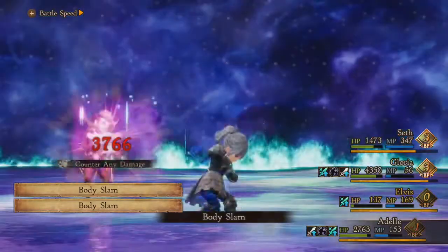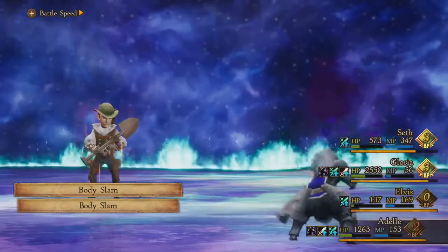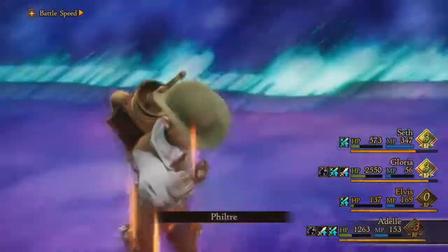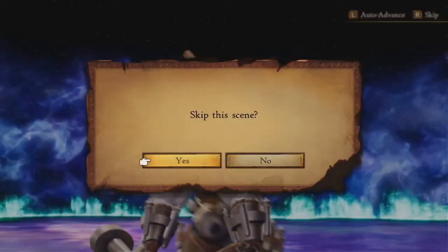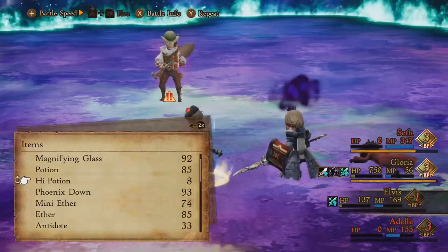Here's hoping for the best. Counter any damage — there it is, not what I wanted to see. Counter physical attacks and counter any damage — he got both counters off, very unlucky. Seth is probably dead. Yep, only Gloria and Elvis are alive and the boss is now at low HP so he will start to use Giga Potions. This is pretty bad.